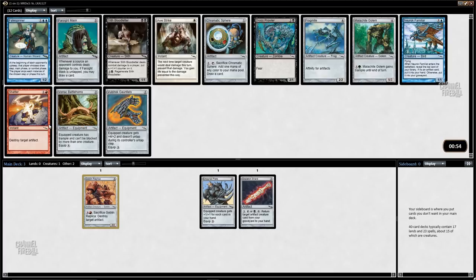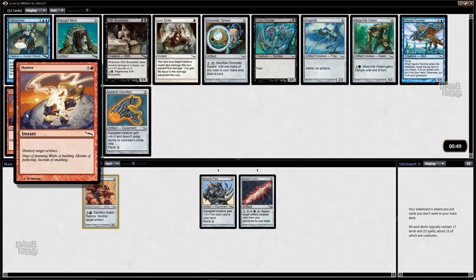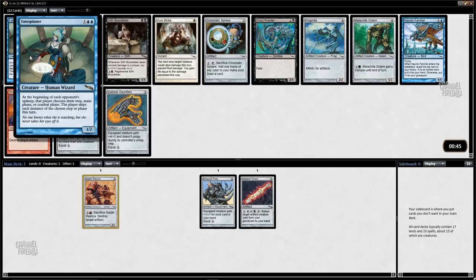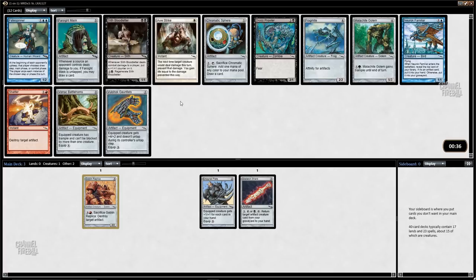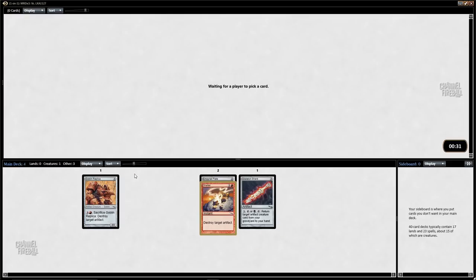Shatter is a good one, and Crackdown Sphere is also pretty good, and Frogmite isn't bad. I think I'm probably just gonna take Shatter though — I'm always happy to have this card. I already have a red card. Ferret is kind of interesting; your opponent has to skip one of their phases, but it's not something I want over Shatter. Little shoutout to Farsight Mask, which I'll probably wheel.